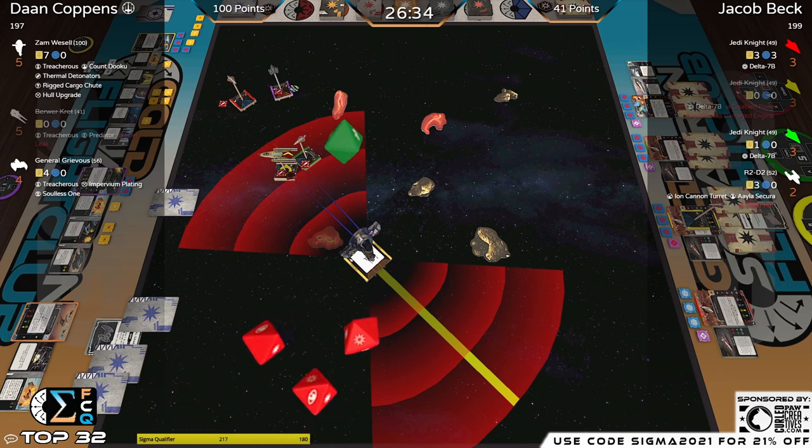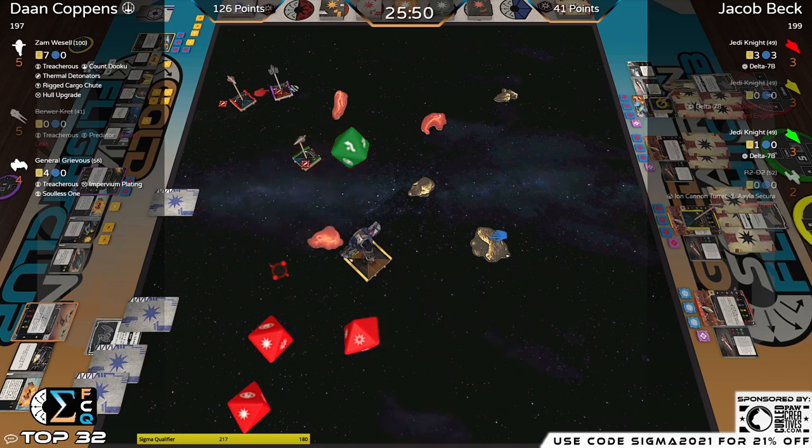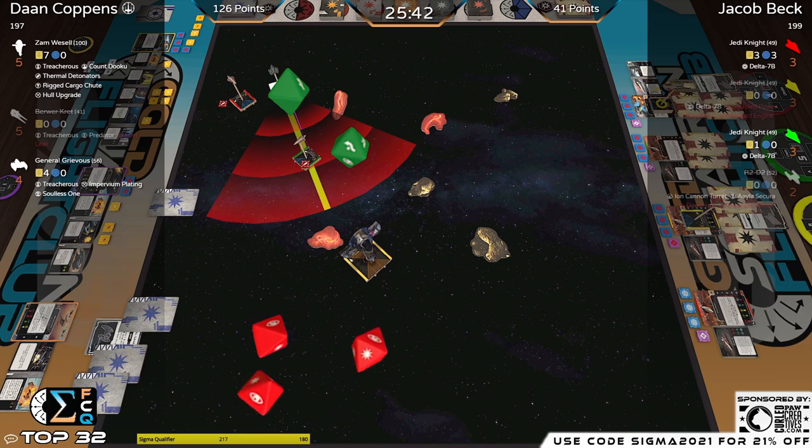Going at R2D2 — one crit, has a force available as a modifier. Uses the lock picked up from Zam's ability. Hit, crit — goes through Plated Hull on one of them, so it should be hit, hit, crit. Because that was a naturally rolled crit. Defenders normally modify first. Either way it's dead — Grievous is off the board.